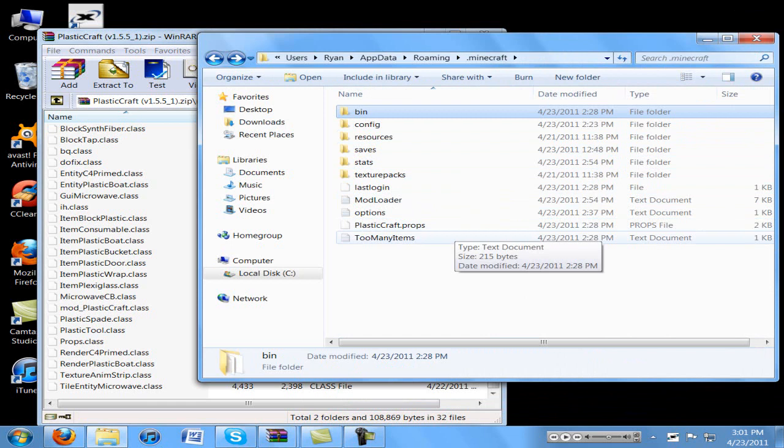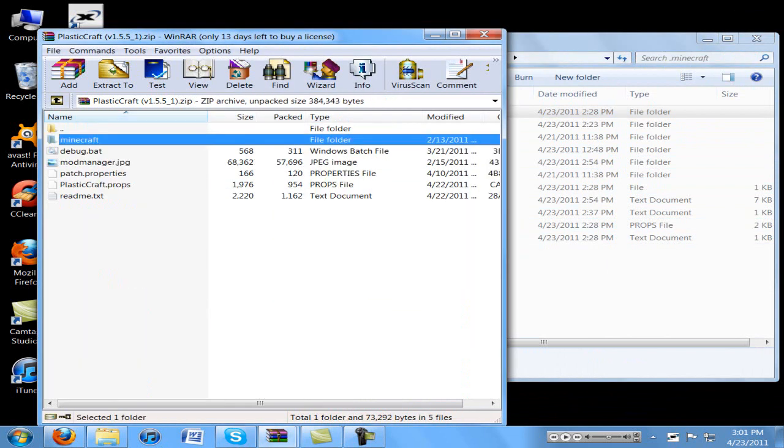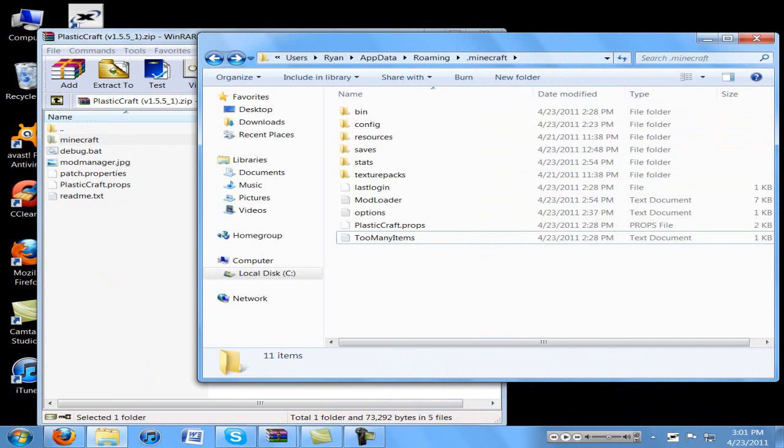Then go back and in the main .minecraft folder you drag the Plastic Craft dot props file over to here. And there you go guys — that's pretty much how you install this.